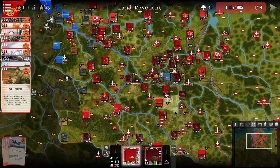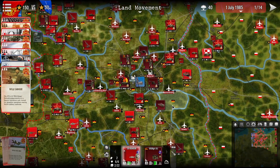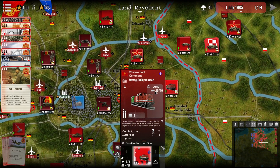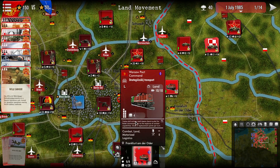With that, we'll take a look at other icons. For example, we have this one over here: strategic transport. As you can see, ten land movement, its effects, and basically what it does.